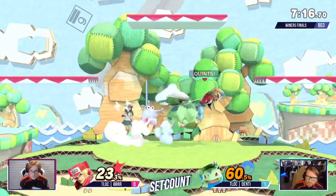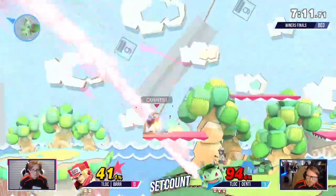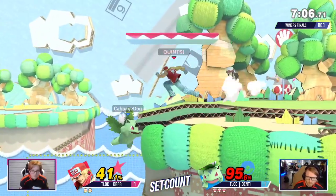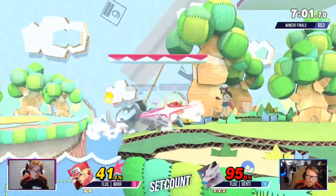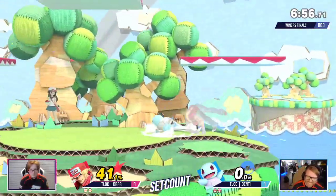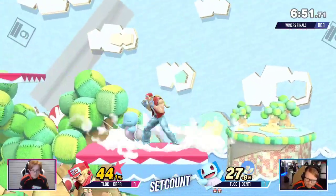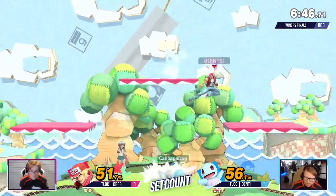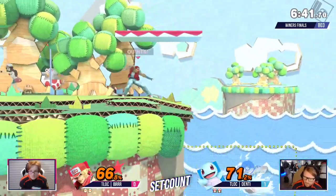You have a point, you're not wrong. Power dunk — fighting games 101. Set count in Austin, here we are. And this is something that's very viable against Terry because he doesn't have a way to hit below ledge very conveniently. I'm pretty sure down tilt and power wave are like the only two options. So that's a good thing to note — ledge options against Terry.